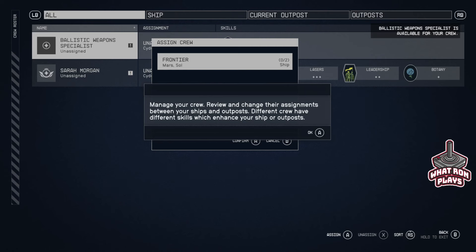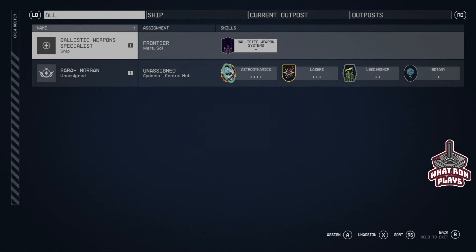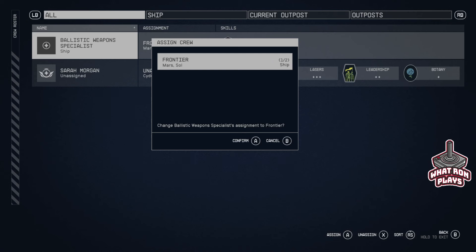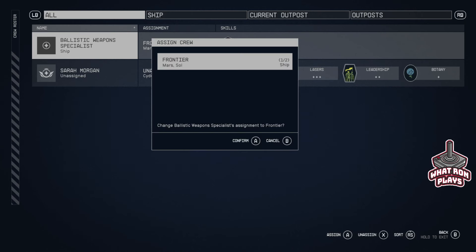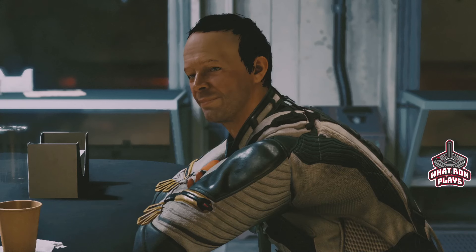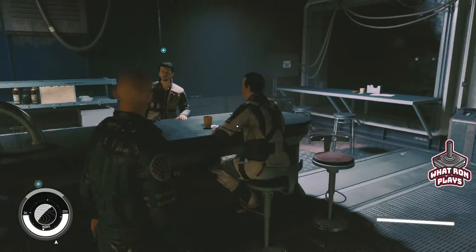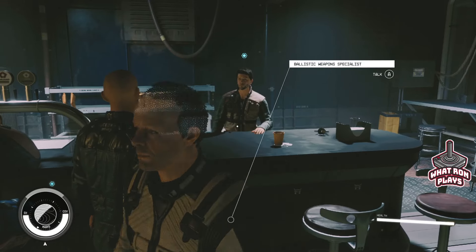Manage your crew — review and change assignments between ships and outposts. Different crew have different skills which enhance your ship or outposts. Right now I only have one ship so we'll do that. It looks like I only have room for two people. I don't see the name though — the assignment says Ballistic Weapon Specialist. That's it? Can't rename it? He doesn't have a name like Bob or Frank? That's kind of odd.